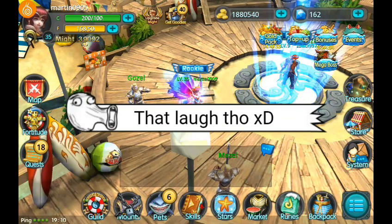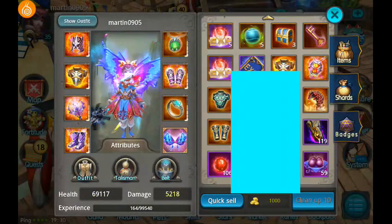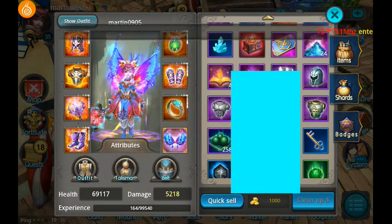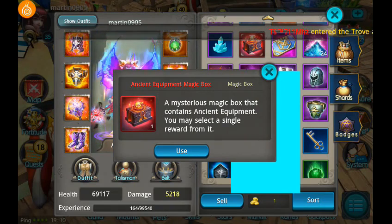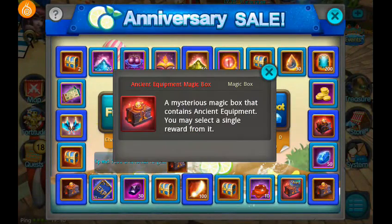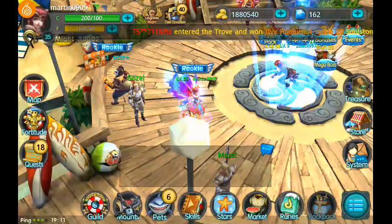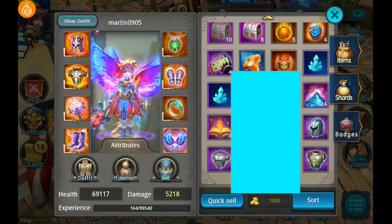Hey, what's up guys! Today we're opening the anniversary goodies — pins — so we're gonna open it today. I'm really excited for this. Finally gonna open it. It's an ancient equipment magic box, a mysterious magic box that contains ancient equipment. You may select a single reward from it. Right, so this is what I got. I'll show it here. I already used my daily spin — I did this for you guys.